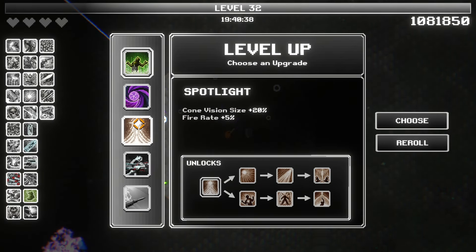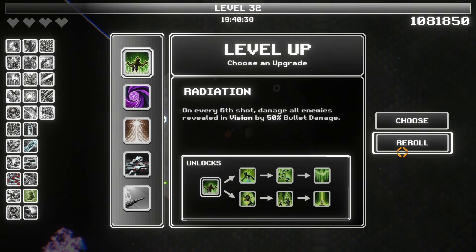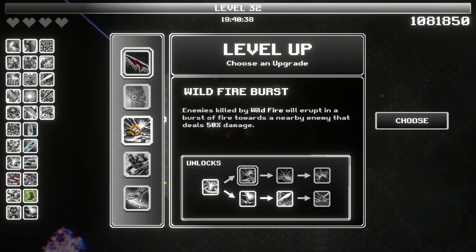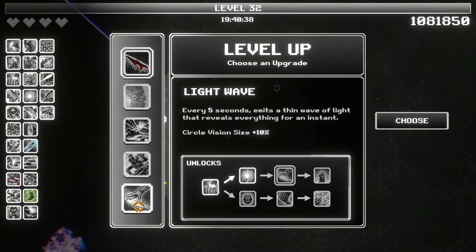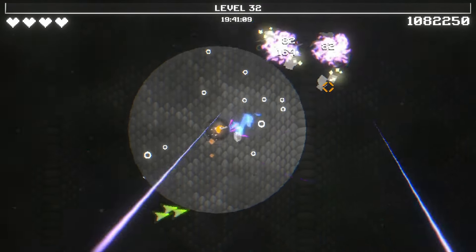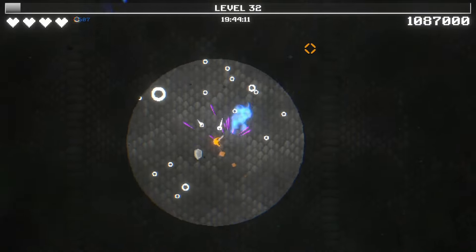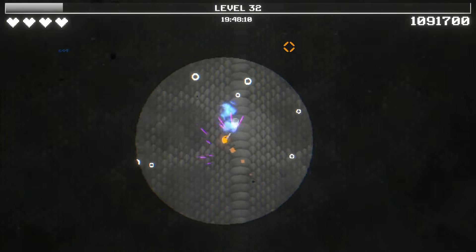Alright, we have radiation, singularity, spotlight, piercing rounds, guided missile. I'm going to reroll all this. Bleed, slowed projectiles, wildfire burst, shrapnel deal 50% more damage — this is good. Here's the circle vision size — this is good too. Enemies killed by wildfire. We're doing this, because pretty much everything we kill is erupting in wildfire. Which is great.